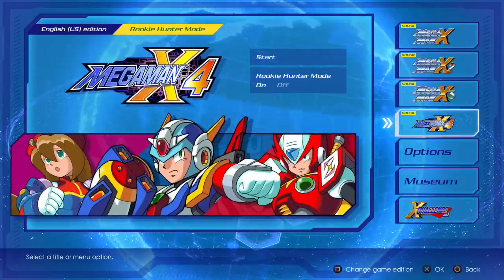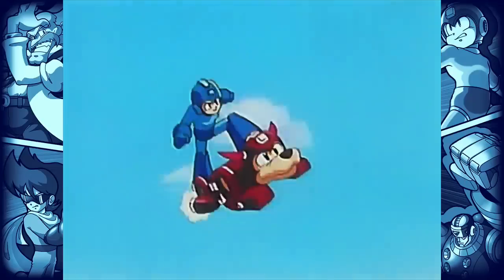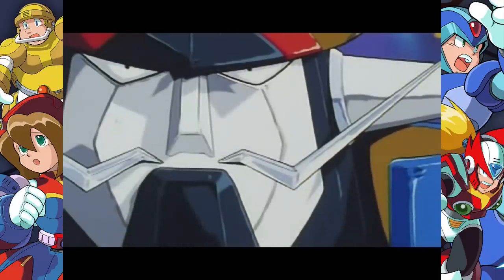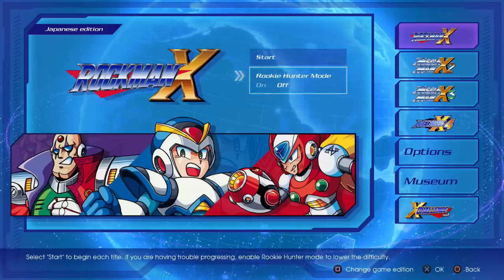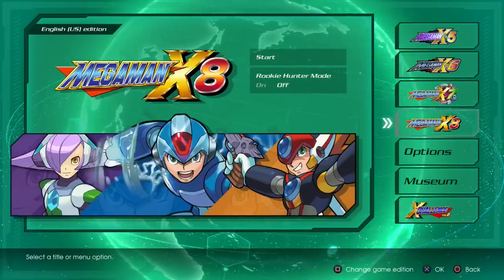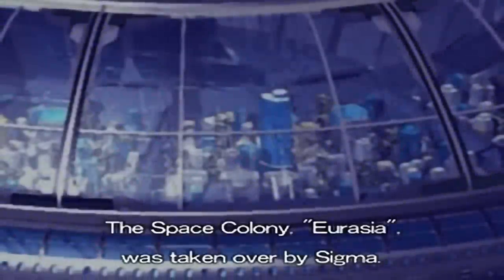Similar to Mega Man 8 last summer, the version of Mega Man X4 on this collection is the PlayStation version, so the enhanced effects from the Saturn version are nowhere to be seen. Also, the cutscenes have been smoothed over to look less pixelated, and I don't think it looks entirely clean, but it doesn't look drastically worse. In each game you can switch between the Rockman and Mega Man versions, as well as the German and French versions of X7 and X8.